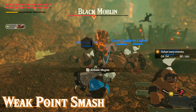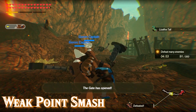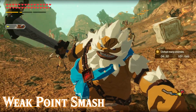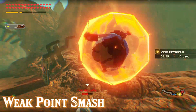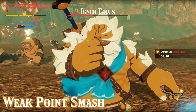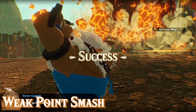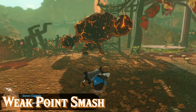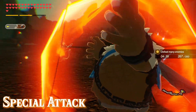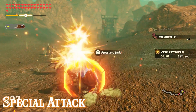Here are a few of his weak point smash animations. Unlike Urbosa, these really don't do anything special outside of the damage to bosses. And wrapping up this section, his special attack is pretty basic — just another huge damage, huge AOE attack that resummones some rocks to do damage to all nearby enemies.